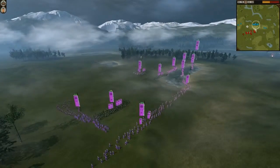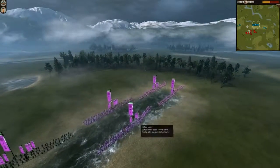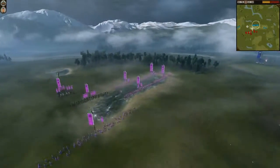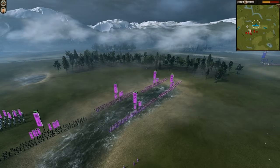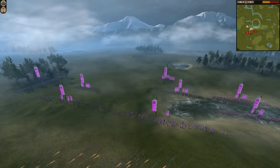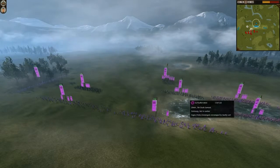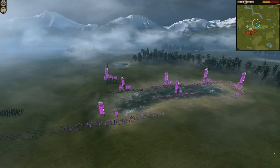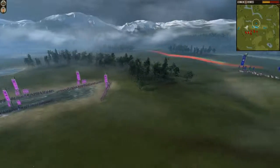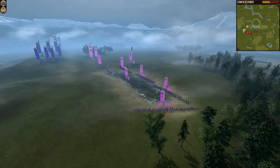My opponent, in this nice pink outfit, got 2 units of Archers, some Bone Warrior Monks, 2 units of Matchlock Warrior Monks, 3 units of Naginata Warrior Monks, 1 unit of Katana Samurai, and 1 unit of Nodachi Samurai — plus some cavalry hidden in there.